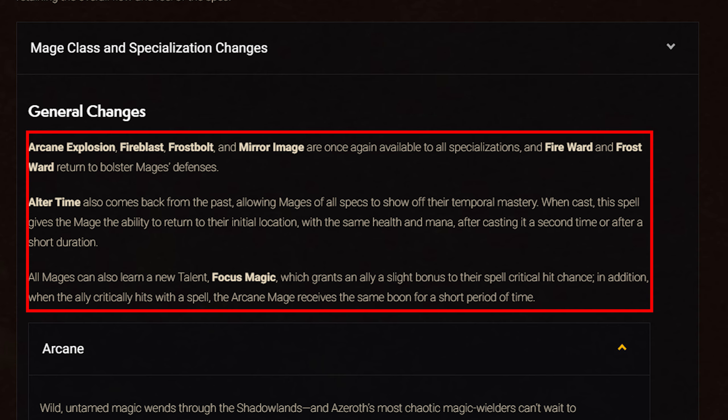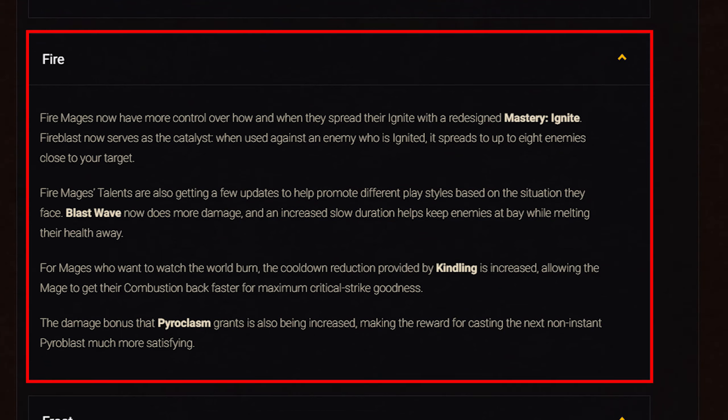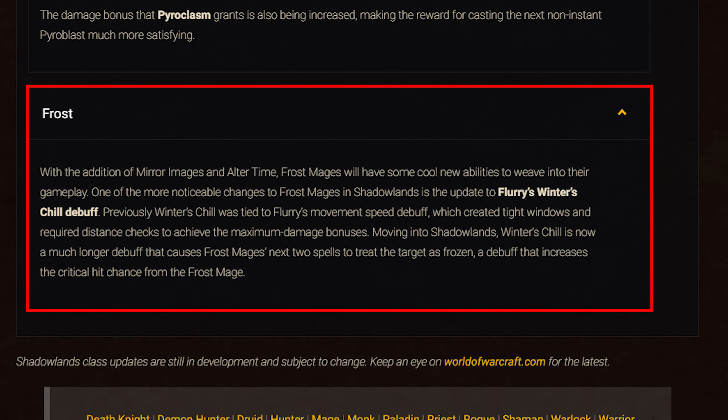Alter Time returns as a baseline ability allowing mages of all specs to set a point, then recast to return to that location. All mages can also learn Focus Magic, a new talent granting an ally a slight critical hit chance bonus. For Arcane: Clear Casting gains an additional stack, mastery now affects all spells rather than just Arcane Blast and Barrage, and Touch of the Magi is now baseline. Enlightened is a new talent rewarding mana management — above a threshold it empowers arcane damage; below it significantly increases mana regeneration. For Fire: mastery is being reworked, Fire Blast now spreads Ignite to up to 8 nearby enemies, Blast Wave does more damage with a longer slow, and Kindling's Combustion cooldown reduction and Pyroclasm's Pyroblast bonus have been increased. For Frost: Flurry's Winter's Chill now has a much longer debuff and causes the next two spells to treat the target as frozen.